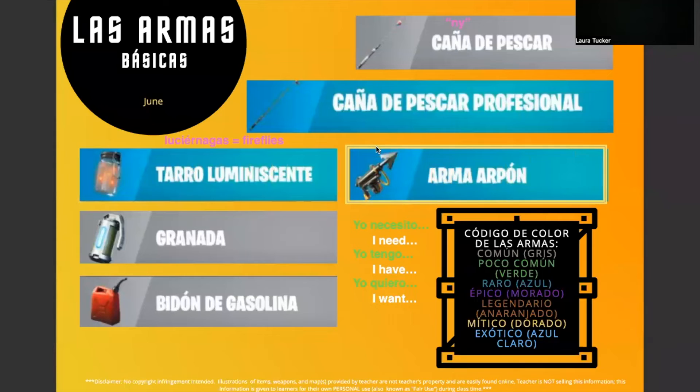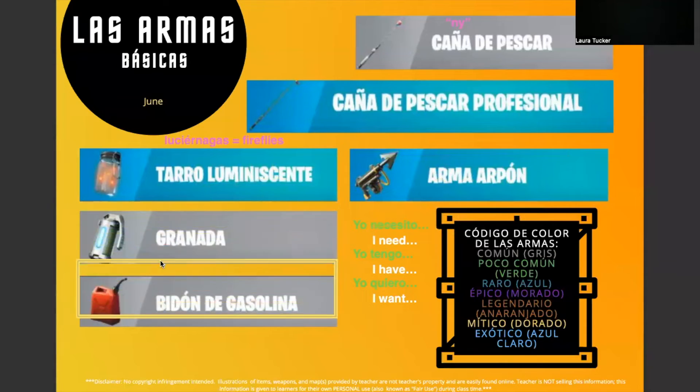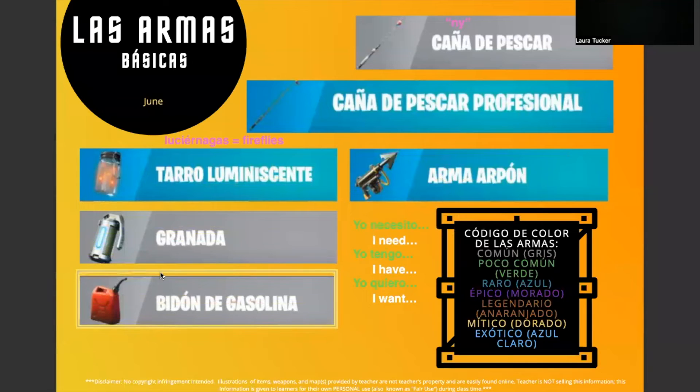Next we have arma arpón. Arma arpón. So, harpoon gun. Super easy. Grenade is granada. Granada. And gas can — if you want to say the full term, that would be bidón de gasolina. Bidón de gasolina. Honestly, I usually just say gasolina, and that's quite sufficient for our purposes in this class. But if you want to know the entire technical way to say gas can, it is bidón de gasolina.